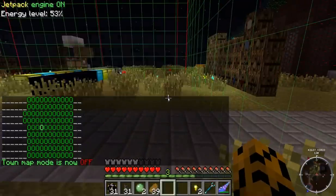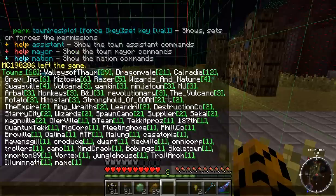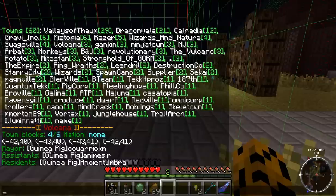So /town info shows you all the info about a town. I'll skip to /town list, and then do /town info volcano or whatever. You can see town blocks owned — they have four out of six. That's a permission though, most people don't see that. Those are the chunks they have owned. I can only see that because I'm the founder of this server and therefore an admin. You can also see the mayor, assistant, and resident.